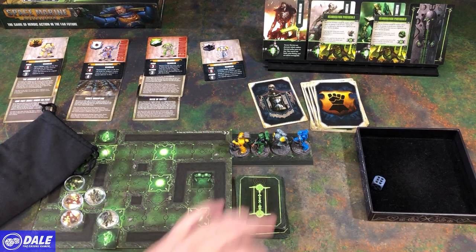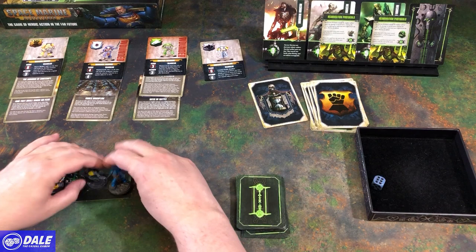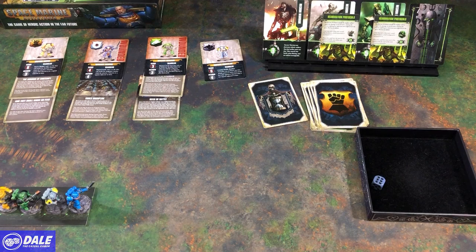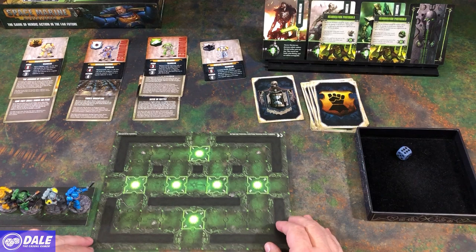So our next mission — we can take all this stuff off. We are going to be coming onto the board like so. We'll see what side of this map we're using — as is. We will be coming in as is. So next up is Level 3.